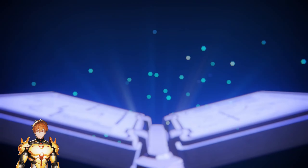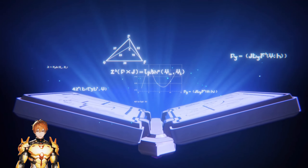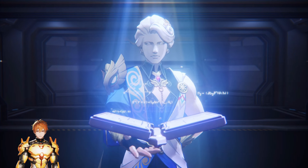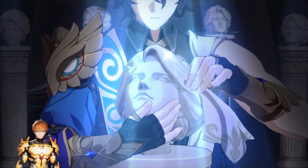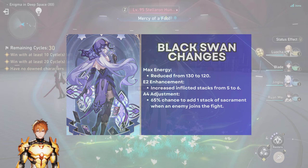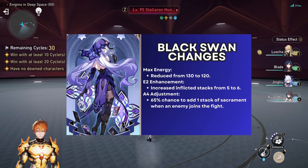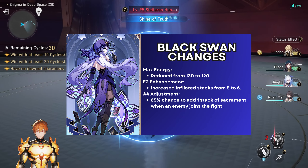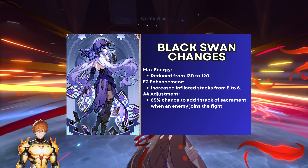Welcome to the channel. Today we're going to talk about the amazing new v4 changes. Black Swan received pretty significant buffs, and Sparkle also received additional buffs. The biggest change for Black Swan is that her energy cost was reduced from 130 to 120, which is a very welcome change — more detail on that later.